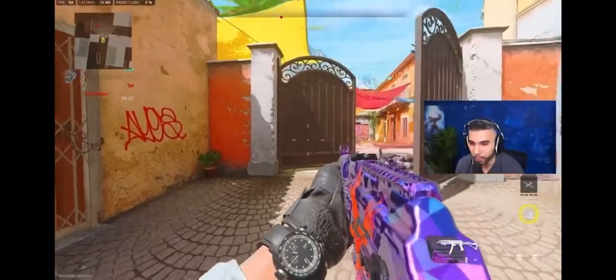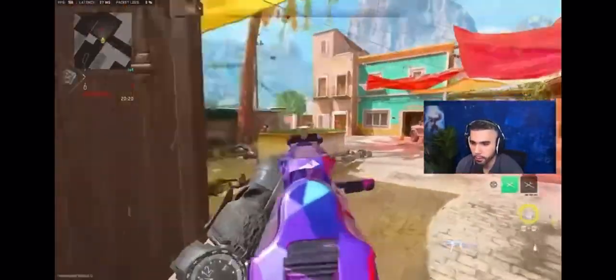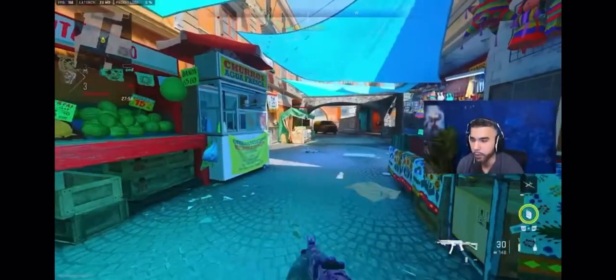Here will be an example of me jumping around the corner, breaking his camera, and getting the first shot and taking him out. So you saw me take him off the head glitch there with breaking his camera. Now if someone's out in the open, it's even worse, and I'm going to demonstrate this right now.